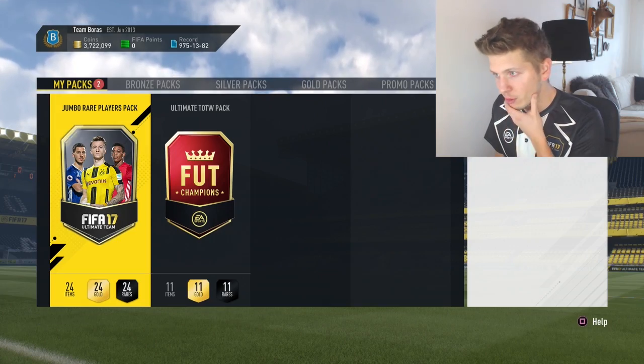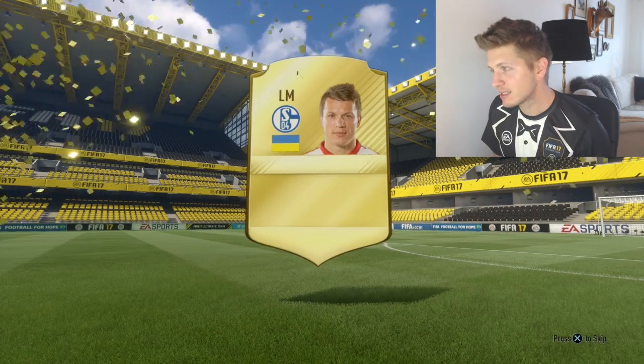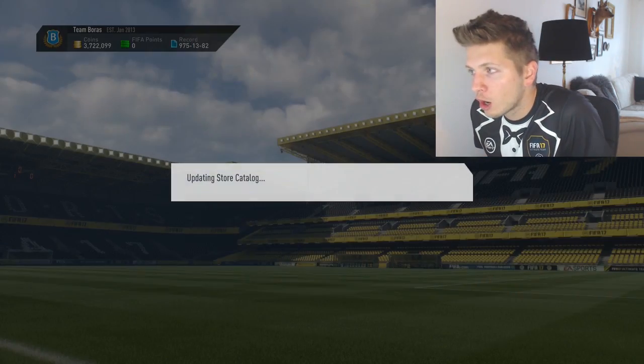100k pack number three — it's not a walkout, it's a small flare. It's Kono Priyanka and Matip. I can save some of these.